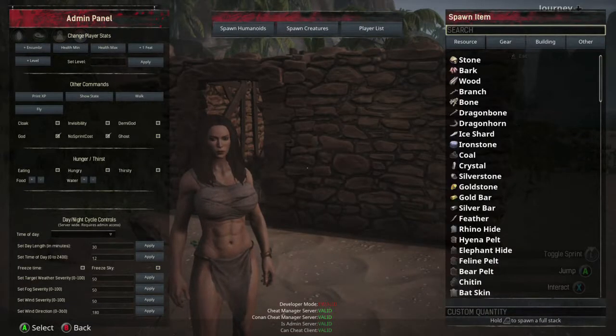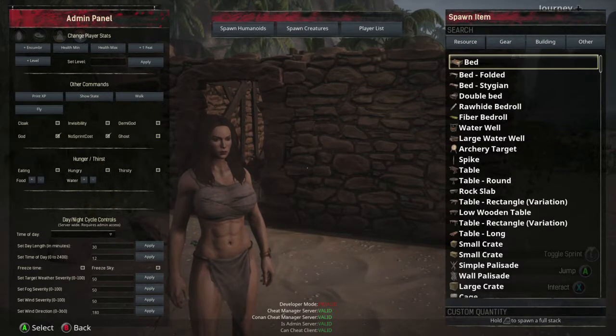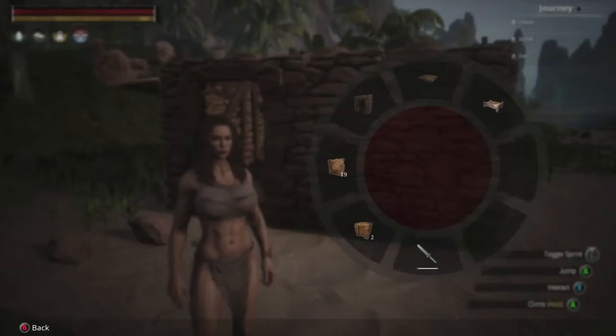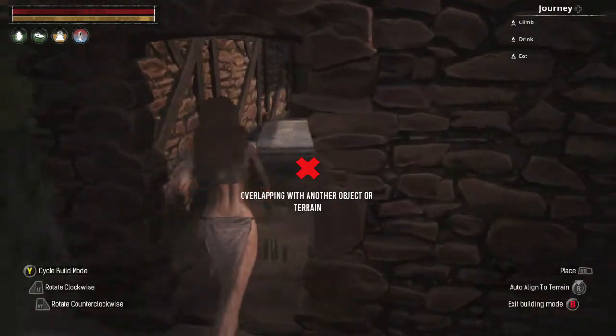Go over to building, and then what you want to do is go to bed — it should be the first in the list. Just pick it and it should be added to your inventory. Then back out, hold left bumper, and then use your bed. It's going to enter build mode.